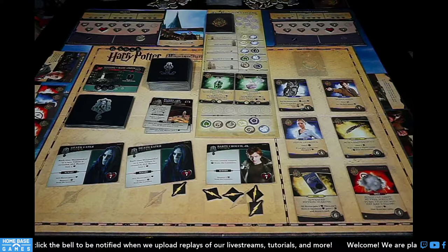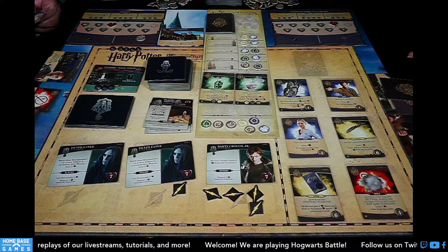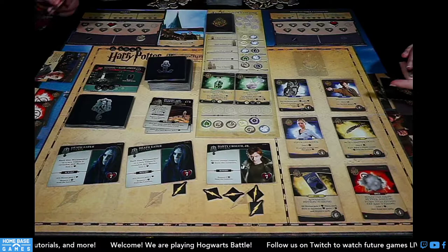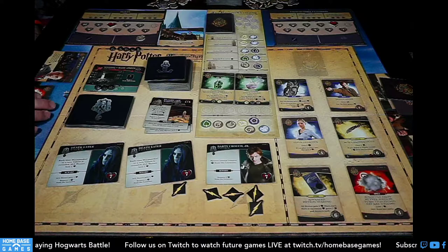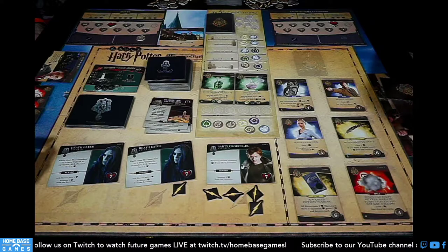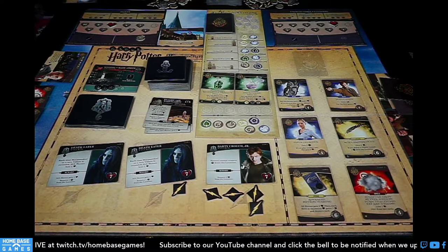Very bad turn. My turn — draw. Dark arts: Petrification, all heroes lose a health and cannot draw extra cards this turn. I'll play Hedwig. I really want that Reach Owl. The two six-cost cards: gain two lightning bolts if you defeat a villain and remove a dark mark; all heroes gain two health, each hero at max gains a lightning bolt and draws a card. It's hard to get to six, but I'll use Hedwig to gain two health, up to eight.